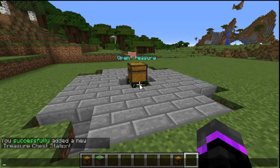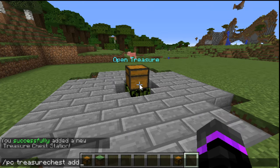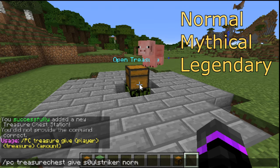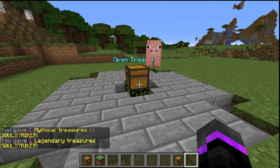This is sort of like Mineplex's crate key system. Now we can give keys, so we'll do /PC treasure chest, then give, then the player name - so me - and then the treasure. There are three different types of treasure: normal, mythical, and legendary. Let's go ahead and give me one of each.